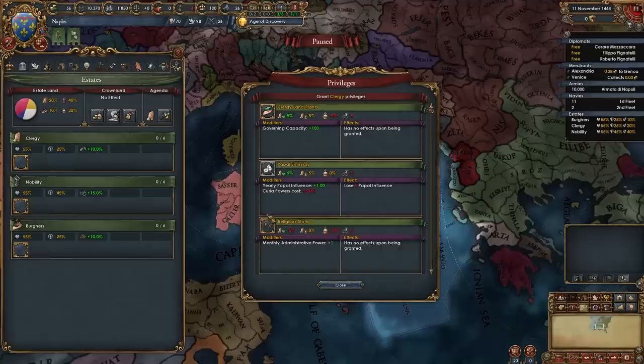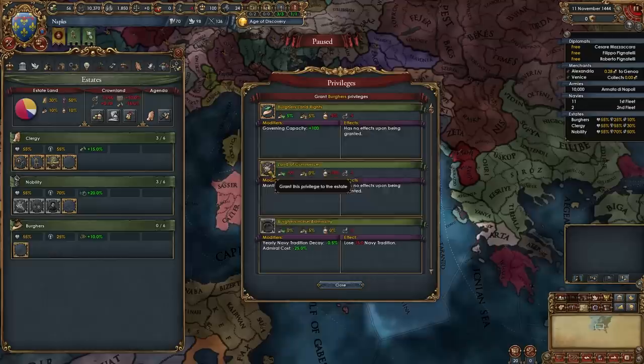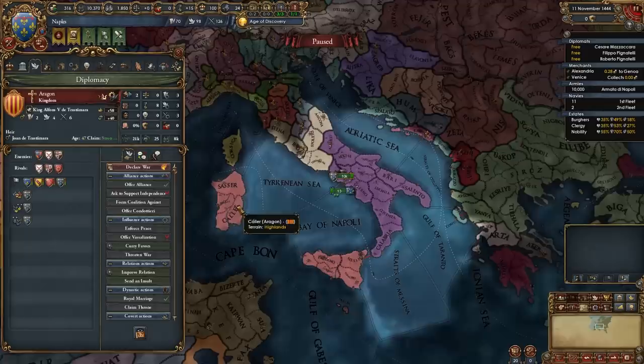First you're going to want to go into your estates and summon the diet — you can pick whichever agenda is best for you. Then we're going to give the clergy religious state, clerical advisory council, and religious diplomats. We're going to give the nobility primacy of the nobility, increased levies, and aristocratic councillors. And then we're going to give the burghers land of commerce, patronage of the arts, commercial advisory board, and indebt to the burghers.